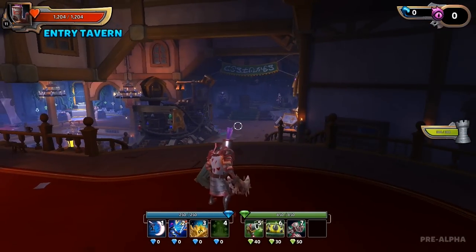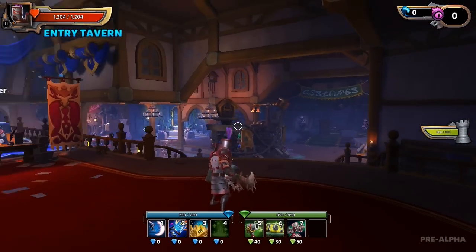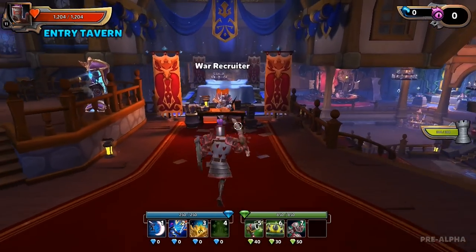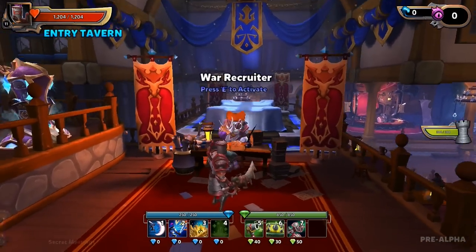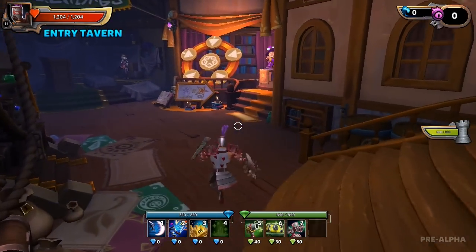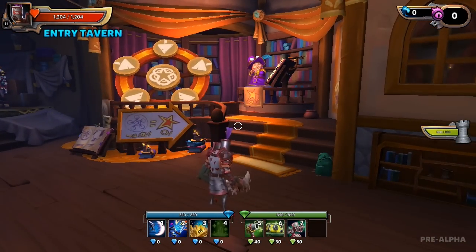When you first log in, you'll be in a tavern hub area. There's a war recruiter where you go to actually get into a game, and over here is a character who will allow you to upgrade your items.